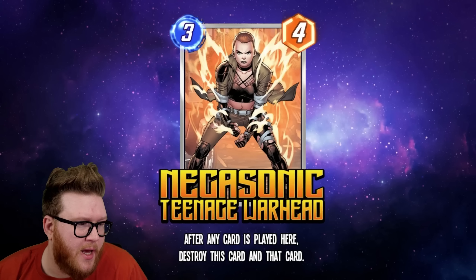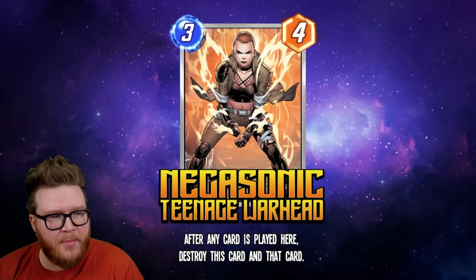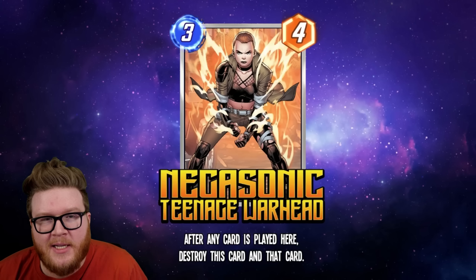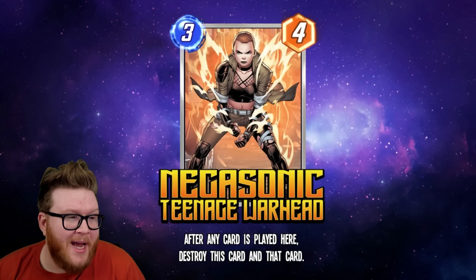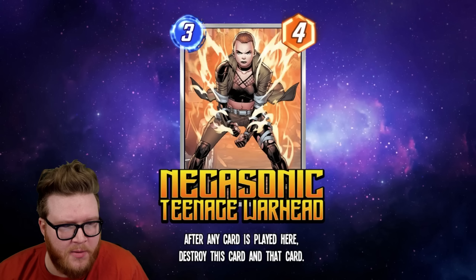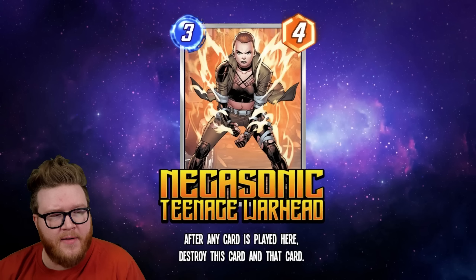If you're trying to use Negasonic Teenage Warhead as a setup play for Nimrod, your opponent might take it out accidentally by playing cards right away depending on reveal orders — that's a risk as well. This card has a lot of different layers as a counter-disruption card and as a setup card. There are real mind games with this one, much like Titania, about who's playing cards where and whether your card is going to get destroyed right away. Ultimately the effect is just big enough that it's going to be a pretty cool card — useful as a potential disruptor and a way to protect a location.